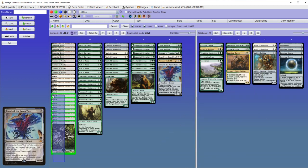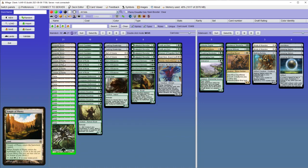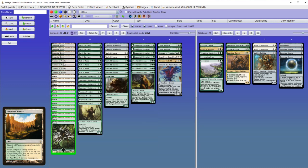The mana base is simple: there is a bunch of forests, some plains, Sunpetal Grove, and Temple of Plenty, because there aren't many one-drops in this deck.